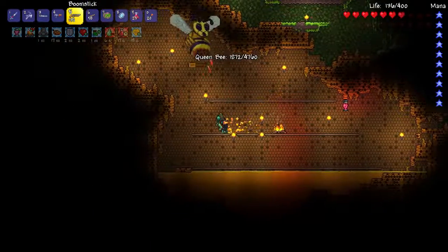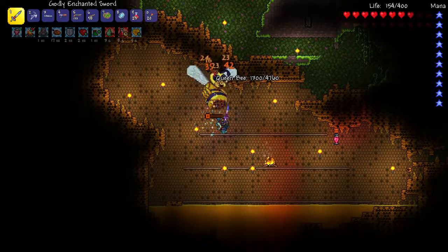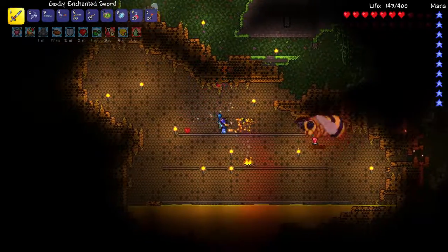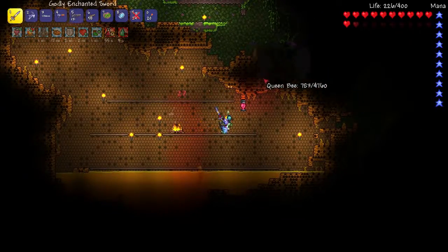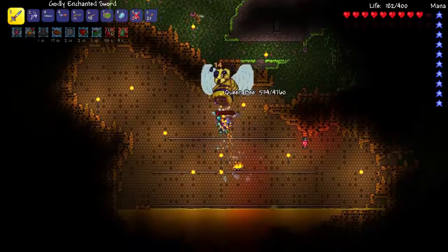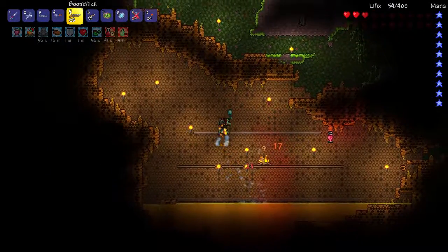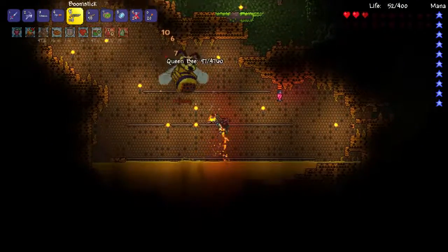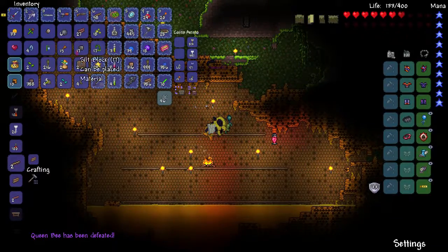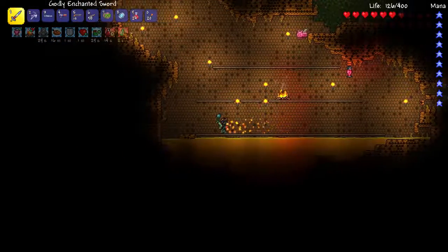Alright, that seems to be working well. Come on, come on, come on — 500 HP left. And this is intense! There we go — that was kind of intense. We got the treasure bag, we got everything. Let's quick stack.